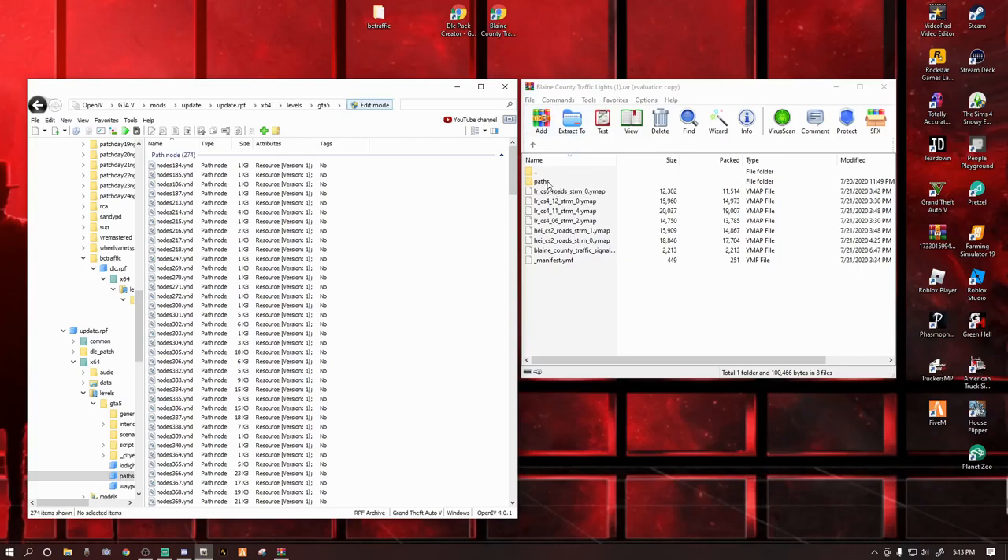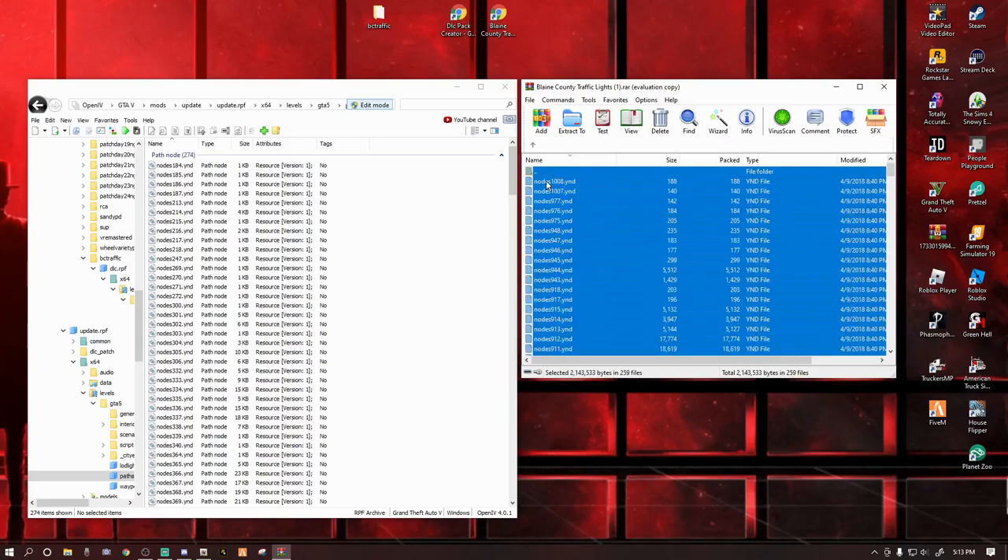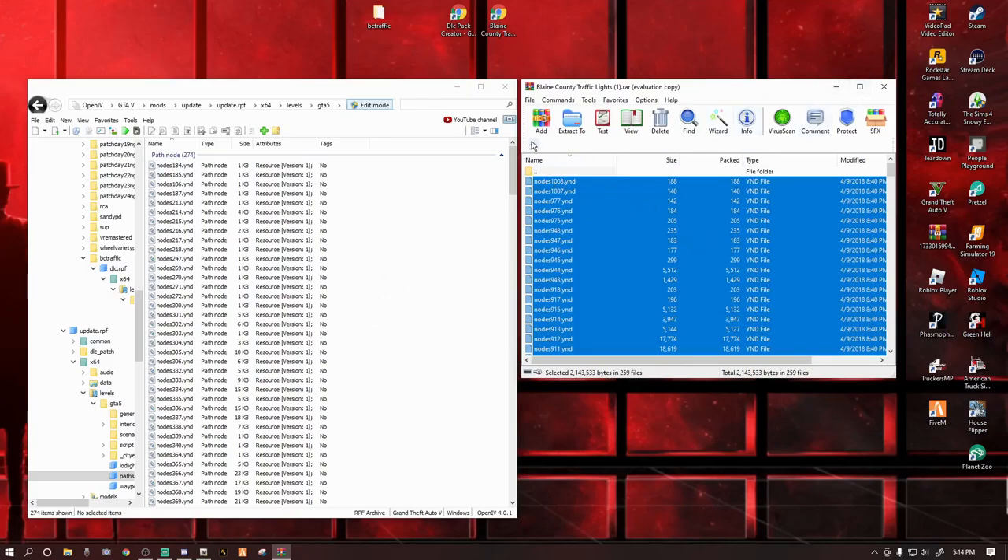Now that we're in the nodes section, open up the Paths folder from the Blaine County Traffic Light WinRAR. Double click it and you see all the nodes. You're going to highlight the top one, then hit Ctrl+A to select all, then while holding Ctrl, deselect that top folder with the two dots — we want everything else selected. There's a lot there. Left click, drag everything into here, and drop it in. You'll see the hourglass and then it's done.